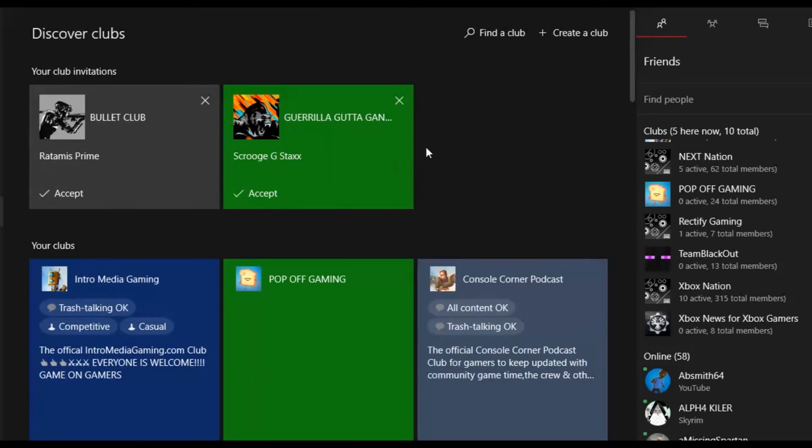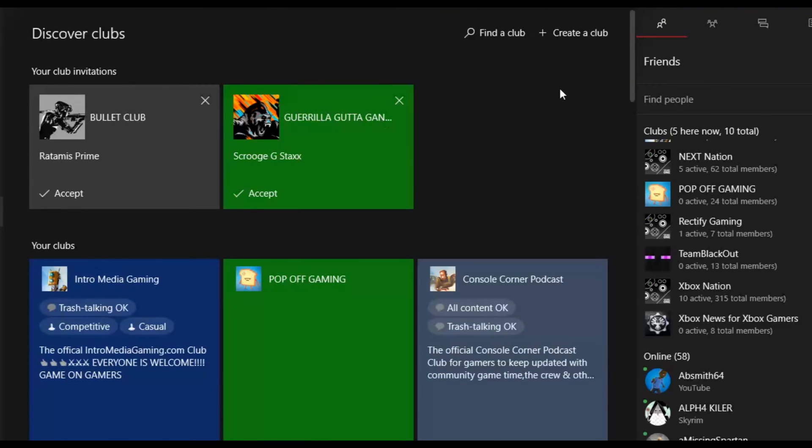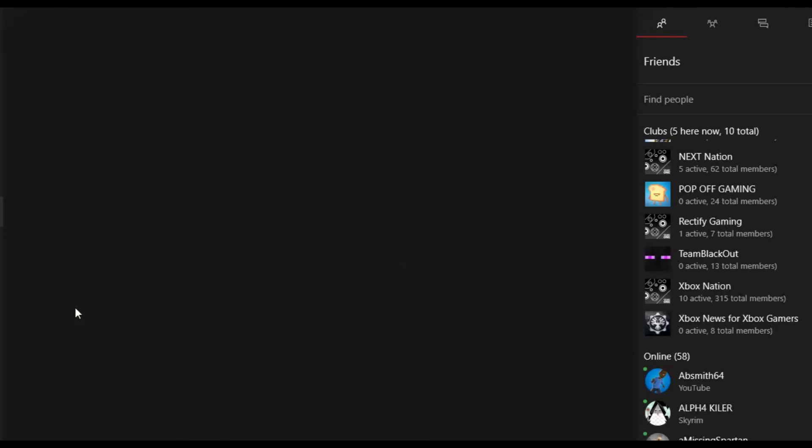I asked some people and they said they had a hard time getting into Intro Media Gaming. Please let me know — you can create clubs, find clubs. Send me a message on Twitter, Google Plus, or even through Xbox saying you want to join and you're having a hard time. I left the club open, so let me go check that.